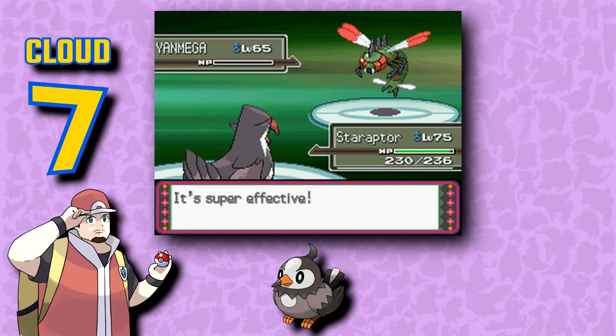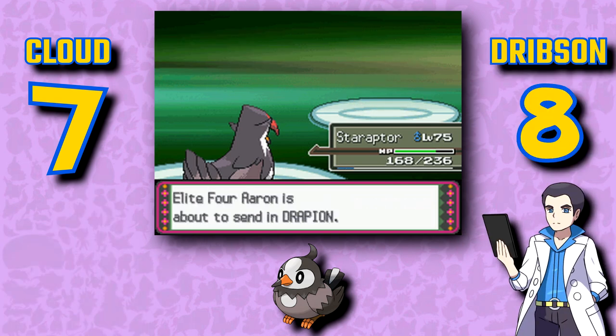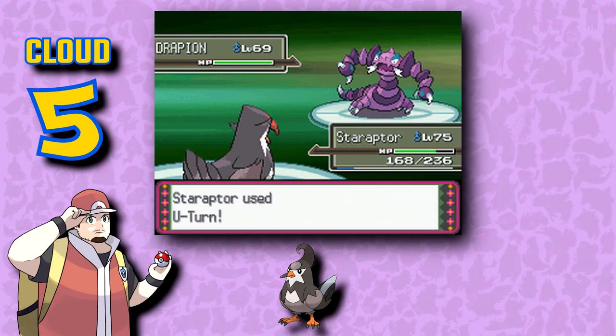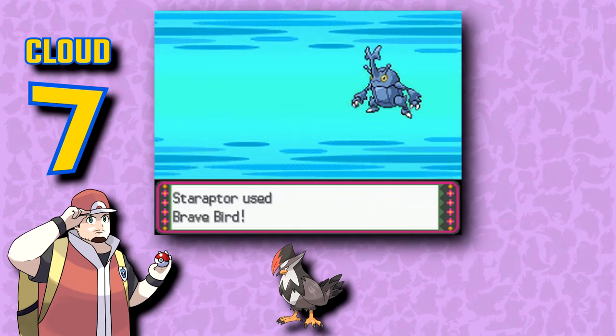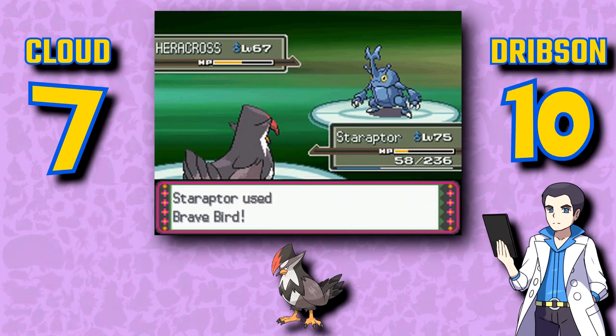By this point the whole Route 1 bird trope probably felt very stale to some, but I think Starly sticks out thanks to the grey and white color contrast and simple pattern on its plumage. It's really just a bird, but the fact that almost everyone picks one up makes me give it a pretty good score. Staravia is just Starly with a stupid anime haircut — it kinda loses me, since it's not a cute little orb like Starly and nowhere near as cool as Staraptor. Staraptor is probably the best of the Route 1 bird Pokémon — amazing raptor design, striking red feather tuft, and just edgy enough for my liking.